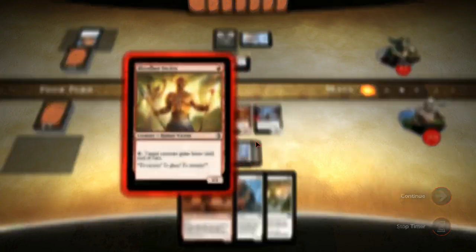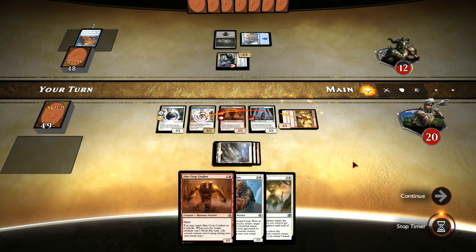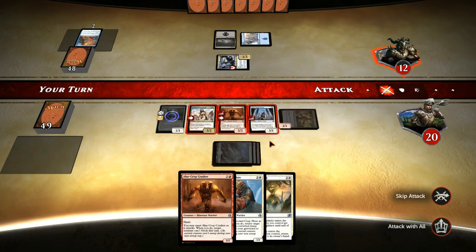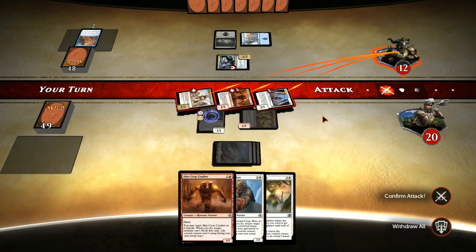We can then give haste to our Crop Captain and attack. Let's see how much damage we have - we have 9 damage, 10, 11, and if we exert, 12. So this is going to be lethal.